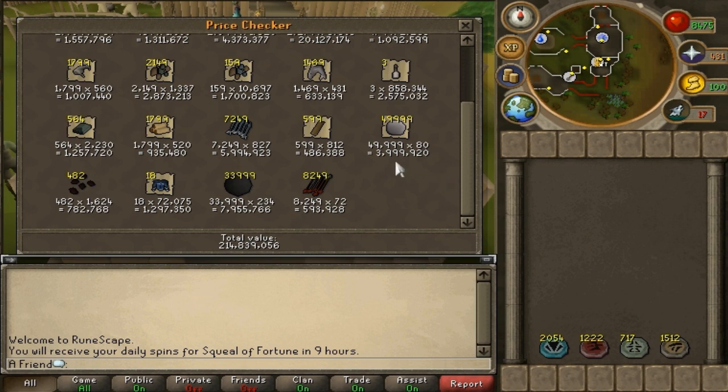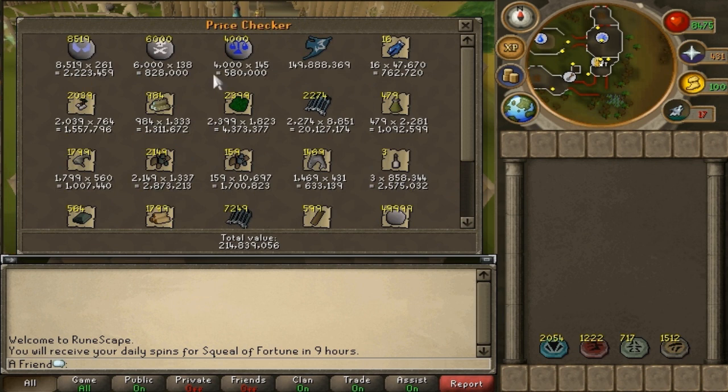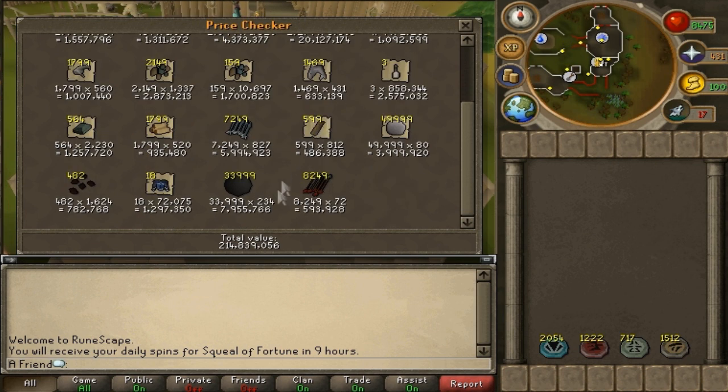In my previous video the total price check was 309 million, and now it's 214 million because of the elysian spirit shield crashing. It's fine — I lost about 100 million in total.